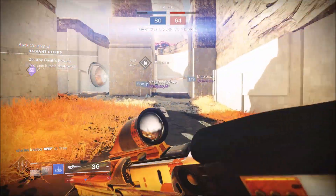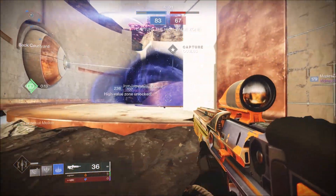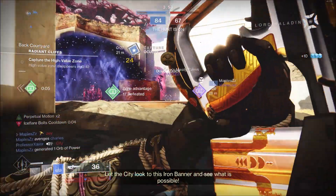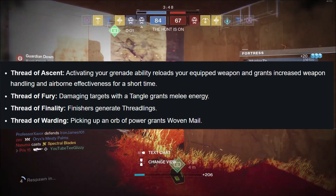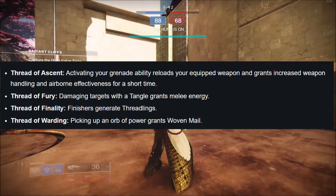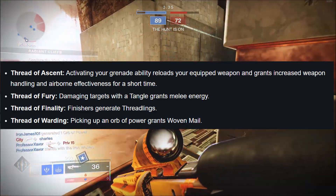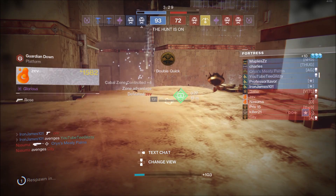That covers all the aspects and supers coming alongside Strand with Lightfall. Bungie closes the blog with a handful of new fragments — not the full list, but four confirmed ones. Thread of Ascent: activating your grenade ability reloads your equipped weapons and grants increased weapon handling and airborne effectiveness for a short time. Thread of Fury: damaging targets with a Tangle grants melee energy. Thread of Finality: finishers generate Threadlings. Thread of Warding: picking up an Orb of Power grants Woven Mail.